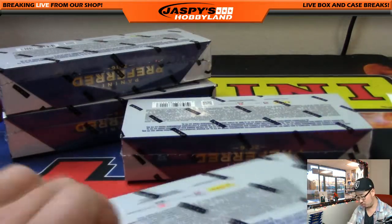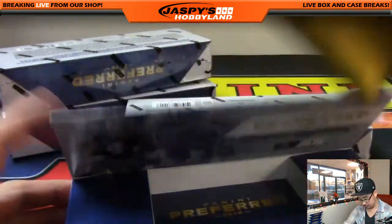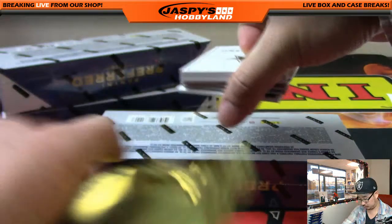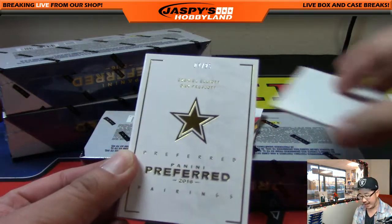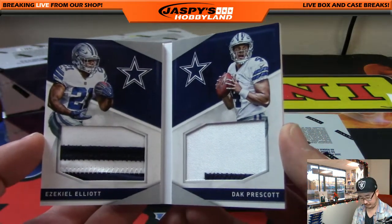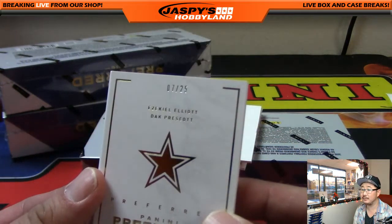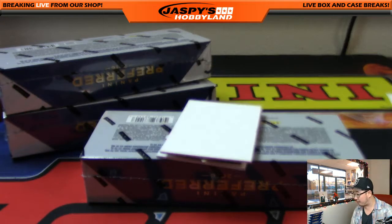Box 2. We got the Cowboys on top — it's a 7 out of 25 book, Ezekiel Elliott and Dak Prescott. Nice color in there, great dual relic book. Very nice. Nice low number as well, 7 out of 25. That'll go to the NFC East — that will be for Ben Sills.